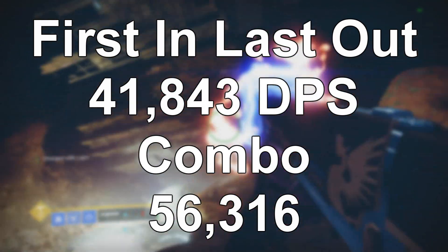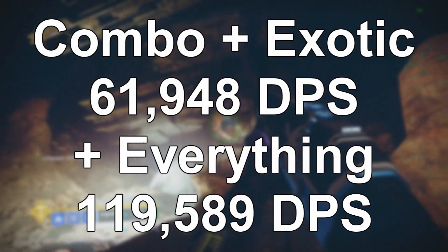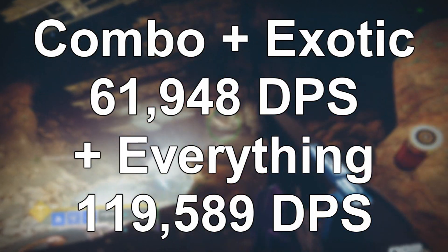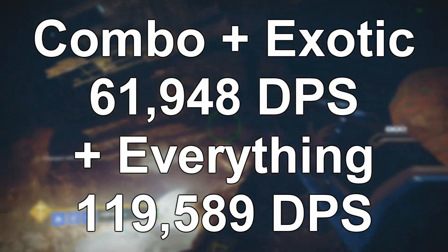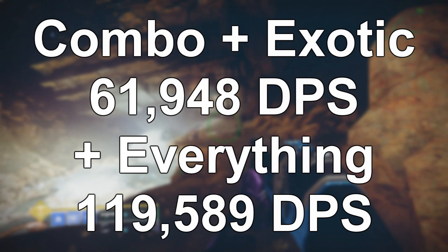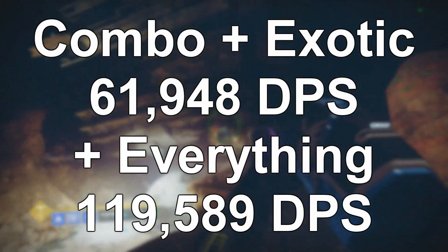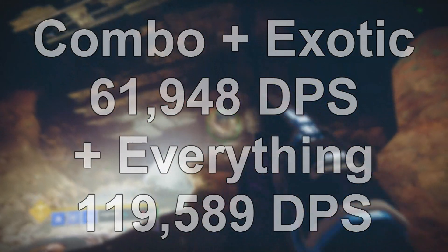Combined with Anarchy, the DPS goes up to 56,000. Adding the 10% from the exotic helmet perk, that combo reaches almost 62,000 DPS. Then adding in Weapons of Light, the debuff, and Power of Rasputin on top of that, it comes out to 120,000 DPS. That combo would be really good for pretty much every situation, especially long boss fights.